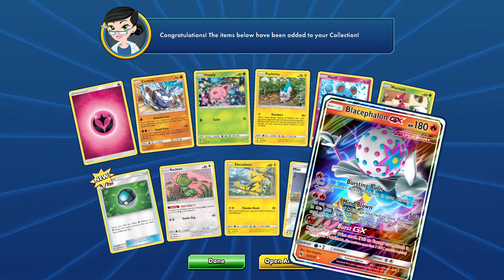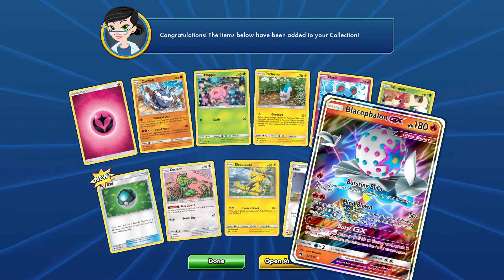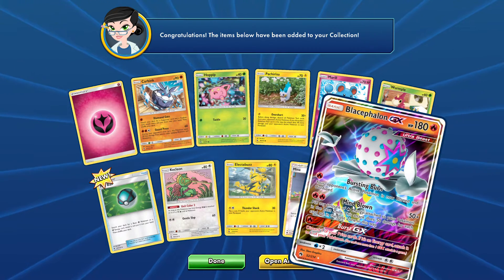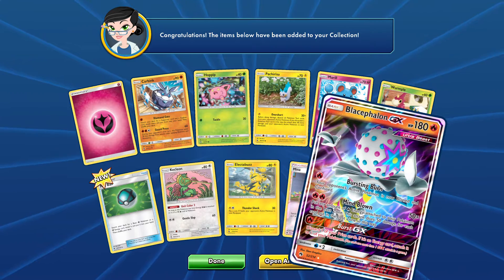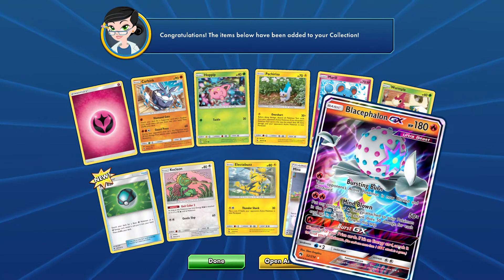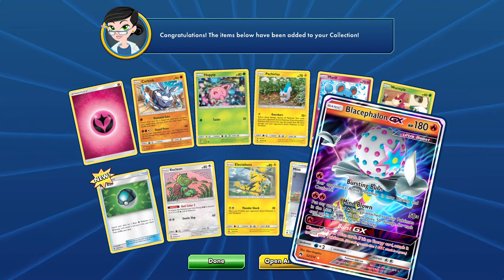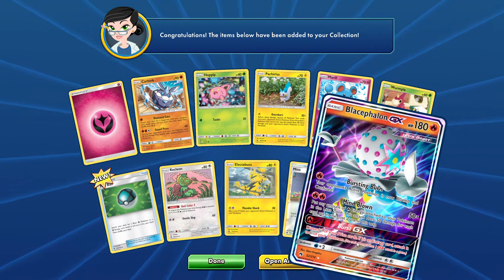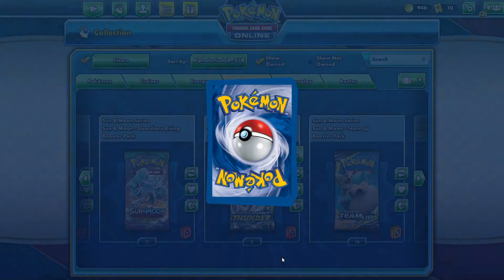Put any amount of fire energies attached to this Pokemon into the Lost Zone — this attack does 50 damage for each card you put in the Lost Zone. And then Burst: discard one of your prize cards; if it's an energy card, attach it to one of your Pokemon. Not a great GX attack though. Let's open another and see if we can get a better pull.